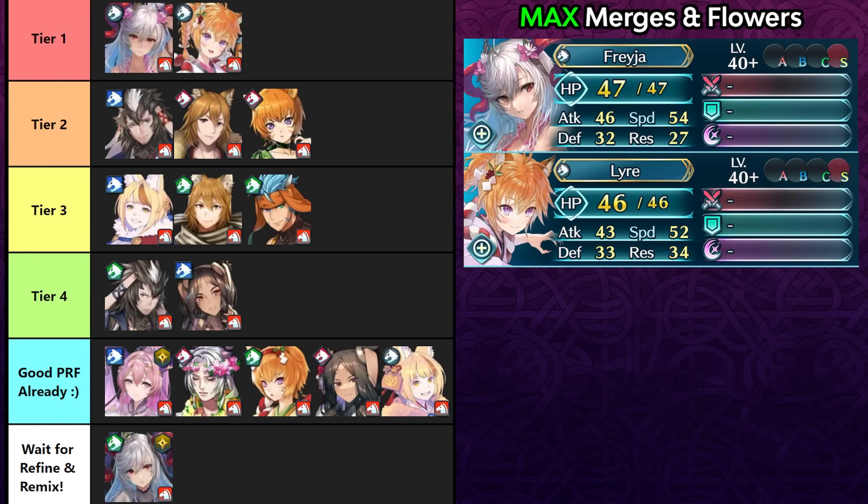Summer Freya has a pretty optimized stat line for this weapon, with really good offenses. She also frees up her B slot from running Binding Necklace since it's now built into the weapon, which is absolutely fantastic. Nihor Lyre also doesn't have the greatest weapon, so Arcane Nihility can help her too, given her offensive stat spread — both are definitely worthy of Tier 1.